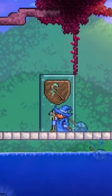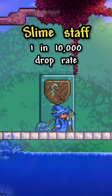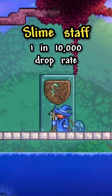Getting into the more extreme items now, we have the Slime Staff, which has a 1 in 10,000 chance to drop from slimes, but you can also get better drop rates depending on the specific slime.